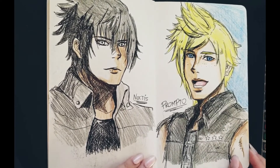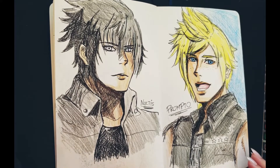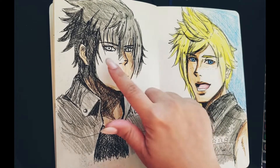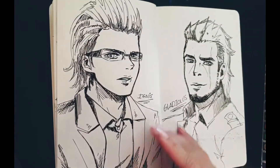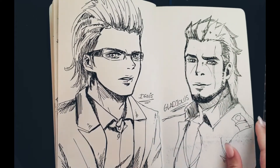So for the next four pages, these are drawings from the video game called Final Fantasy XV. These drawings are created using colored pencils and black pens. So this is Noctis Lucis Caelum — this is just a quick drawing, I didn't really finish coloring his eyes. And this is Prompto Argentum, Ignis Scientia — I don't know if I said that right — and Gladiolus Amicitia.